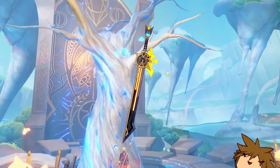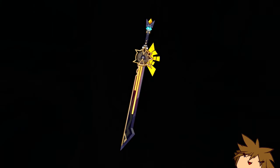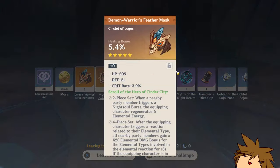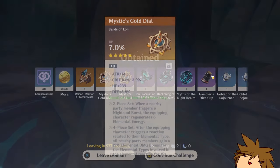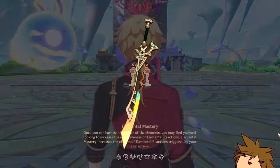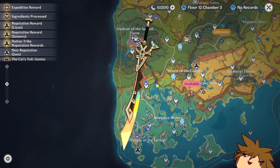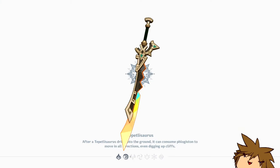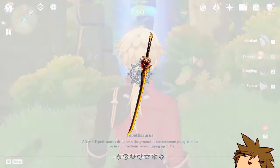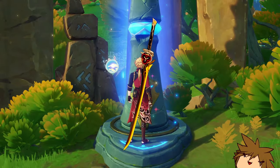For her weapons, you want to use the signature weapon, the Peak Patrol, which is primarily a defense percentage weapon — exactly what you want. If you don't have it, go for another defense-related weapon such as the craftable Flute, available at the crafting bench. This is an R5-able weapon, so that's pretty nice. If you want a five-star option, there's the sword Chiori uses — its substats give defense percentage, which is really nice.